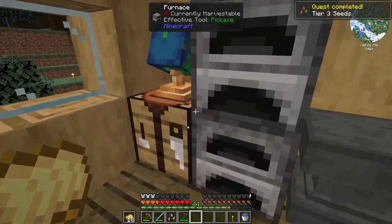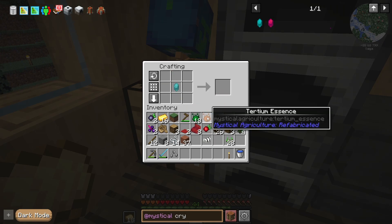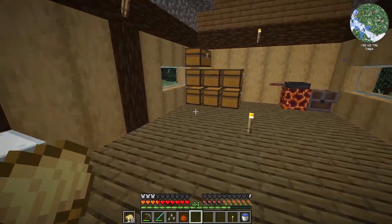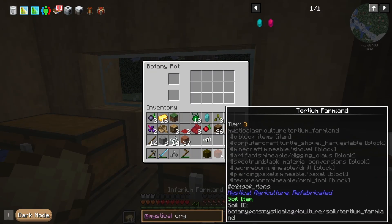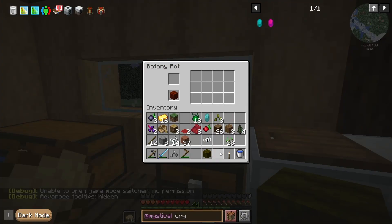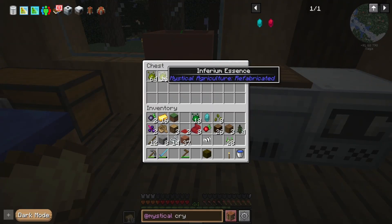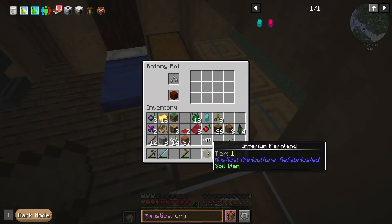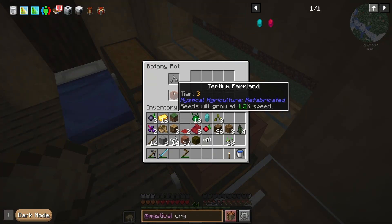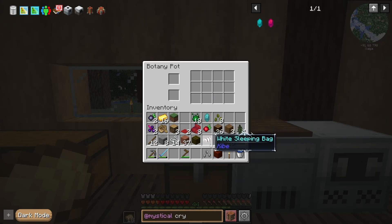The next thing we want to do is craft up that farmland we need — the tetrium. We want a piece of dirt with this hoe, giving us tetrium farmland. Put that in there and we should see this grow. This is extremely slow — I believe by default it's about a minute 30 or more for seeds. It says it'll grow at 1.2 times speed, but that's not really that fast. We know it grows, so let's move on.